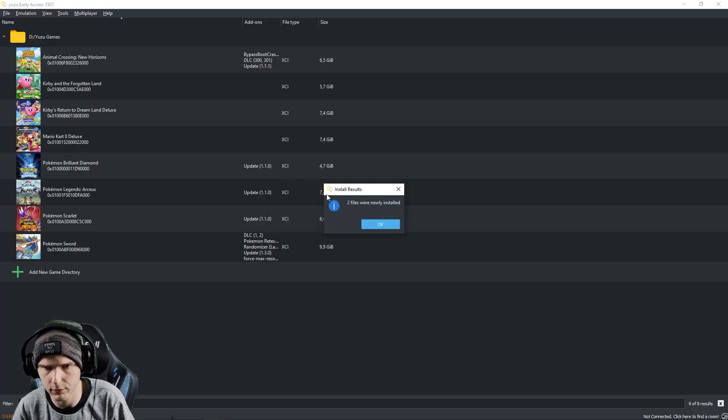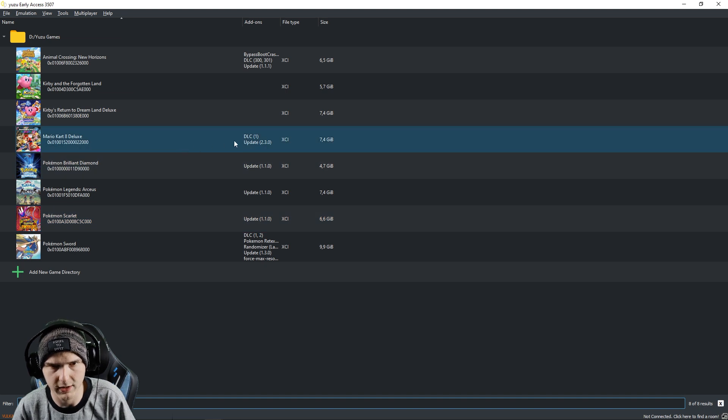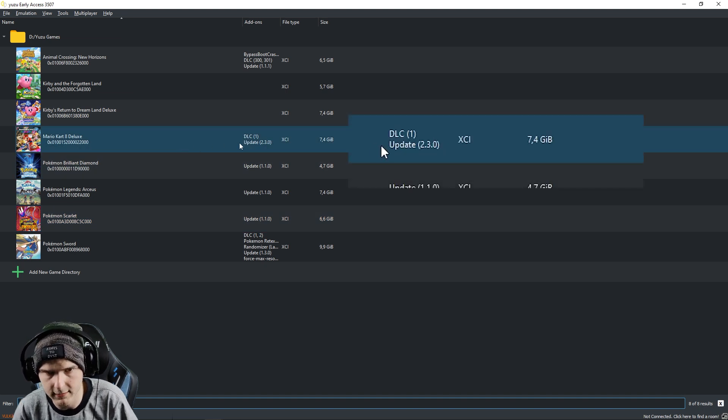Once this is done it will give you a confirmation window — just press OK. Your list will refresh and as you can see it says we have a DLC and update 2.3.0.